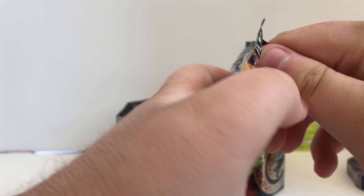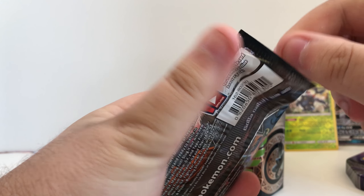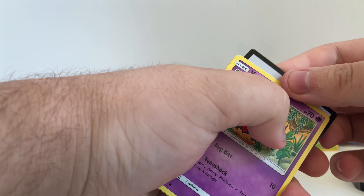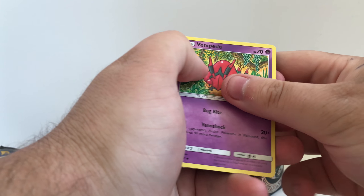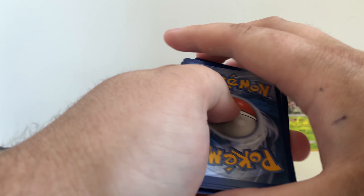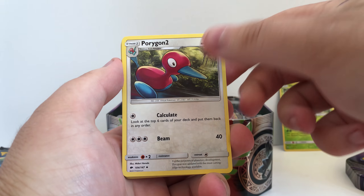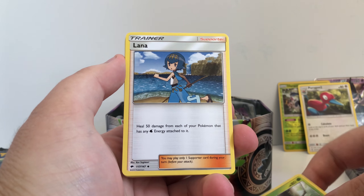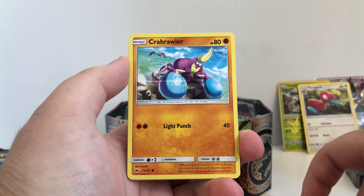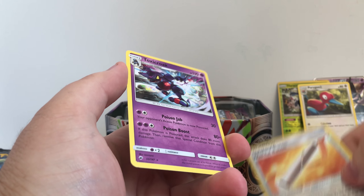Next pack of Burning Shadows. Play the code card because I don't want to spoil it for you guys. Code card. We have Fairy Energy, Porygon 2, Metapod, Lana, Venipede, Sandygast, Carballer, Stufful. Our reverse is a Wishful Baton and our rare is a regular Toxic Rogue.